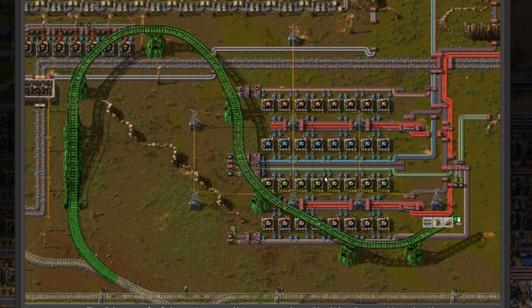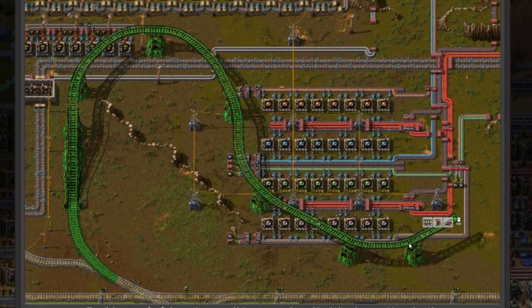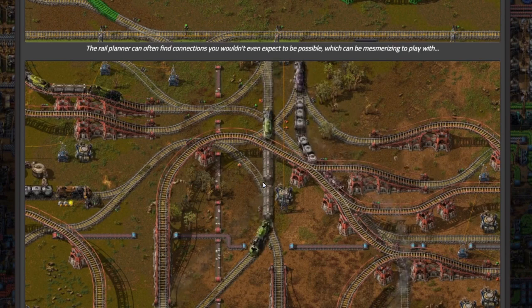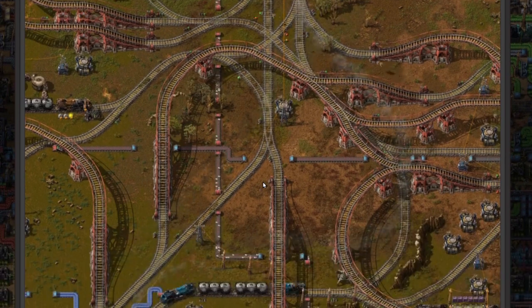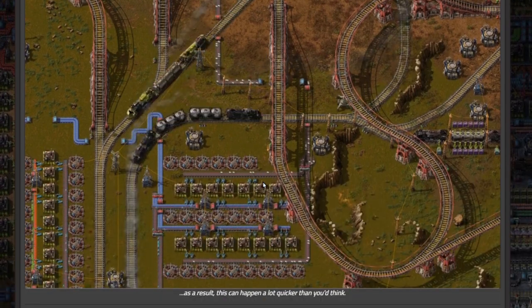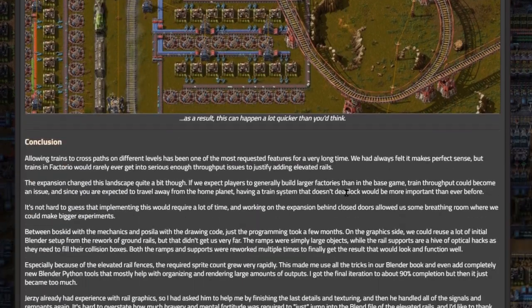The rail planner can often find connections you wouldn't even expect to be possible, which can be mesmerizing to play with. This is going to bring spaghetti to a whole new level. With double-headed trains, this can happen a lot quicker than you think. That looks really sweet!